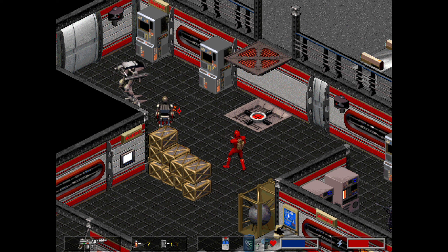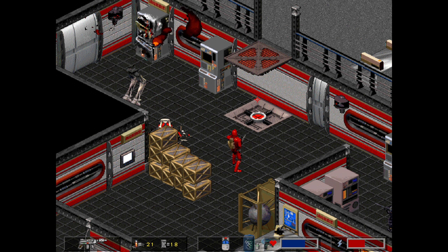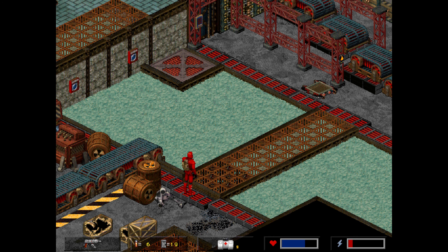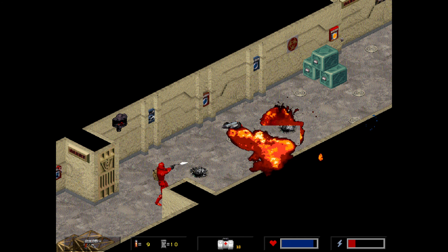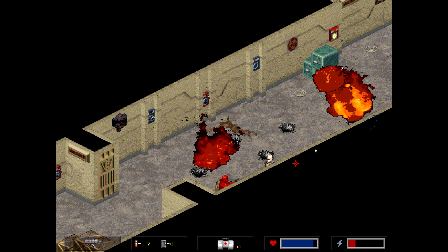Crusader is an isometric tactical action shooter in which you can also use stealth. There is a large interactive environment — you can destroy almost any object. The game features high resolution and nice playability. It was originally released on DOS in 1995, and later ported to PlayStation and Sega Saturn in 1997.